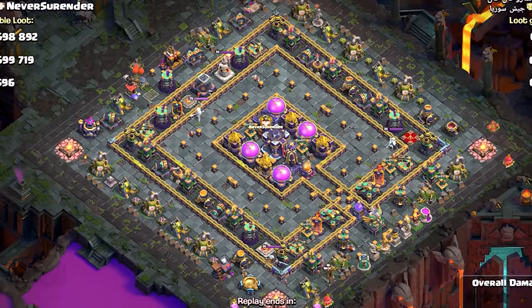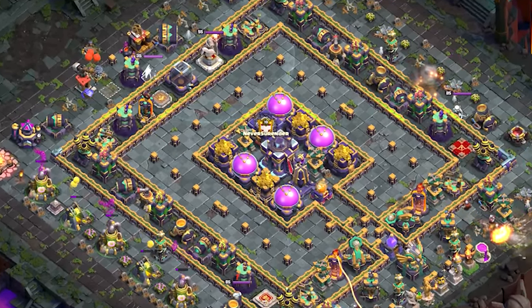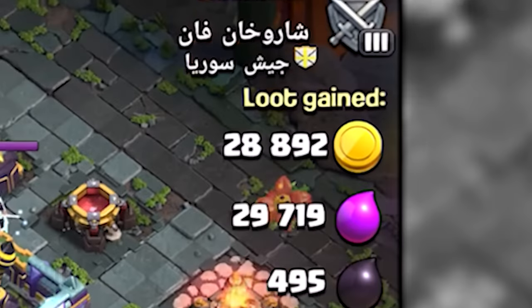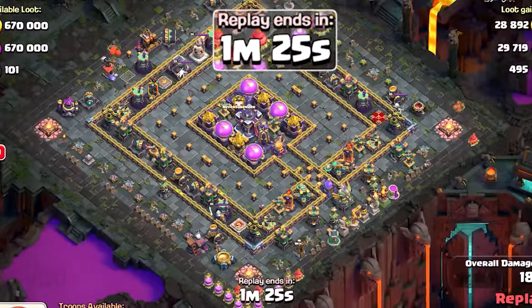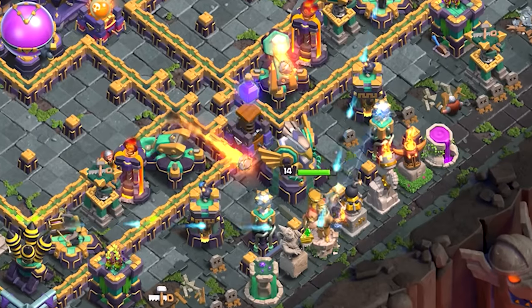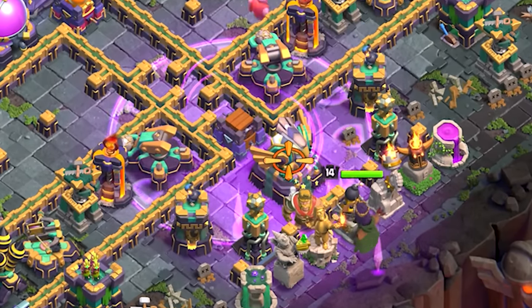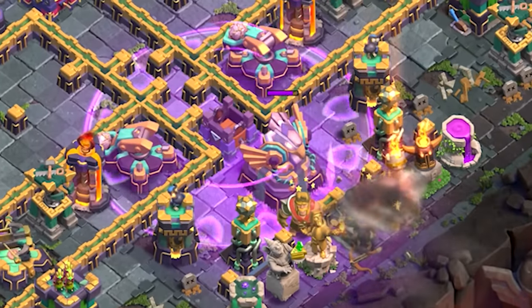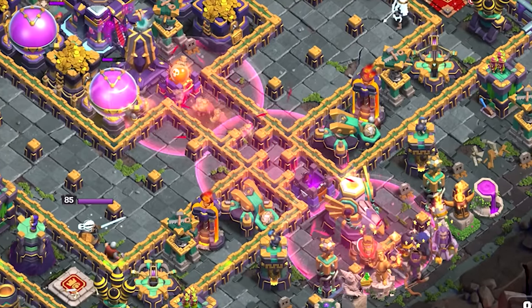Then it was time for the last attack to decide if this base is really worthy of the title anti-goblin or not. Like almost every other visitor, this person cleaned those basically empty collectors out of the way first, but then a couple-of-hours-long deep strategic analysis started where he was clearly using every single brain cell inside his skull to plan carefully where, when, and how to deploy his troops so that every single one of them would die. The planning was definitely paying off, as even 11 turbo boost spells couldn't really help him out of this sticky situation.